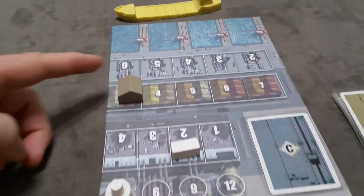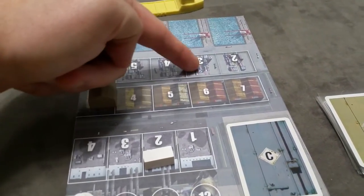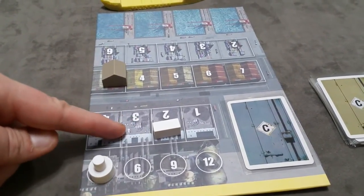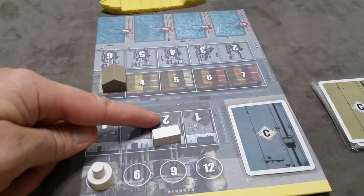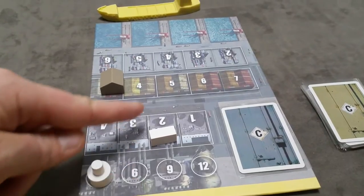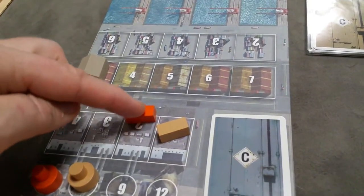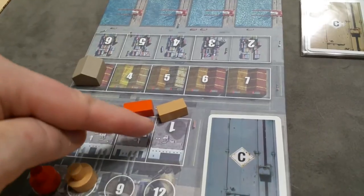Another action is to buy containers for your harbor store. The only way to get containers in your harbor store is to purchase them from another player's factory store. An important concept: you cannot directly purchase your own goods — other players can buy from your factory store, but not you. On your turn, with one action you can purchase from one player as many containers as you'd like from that player.